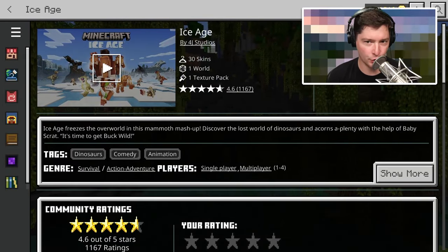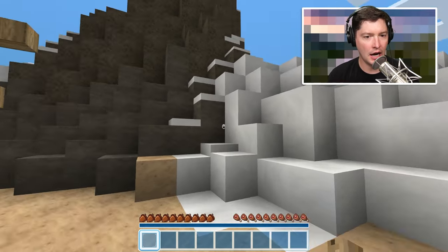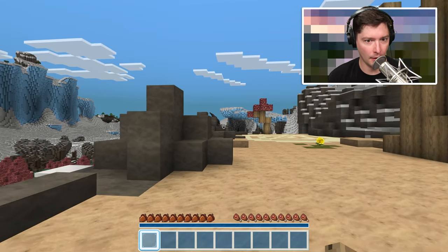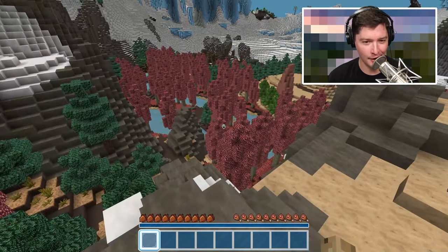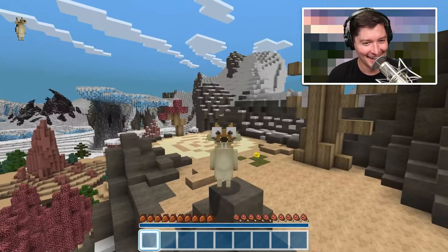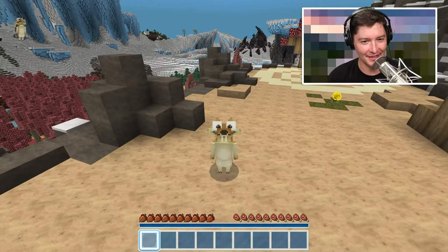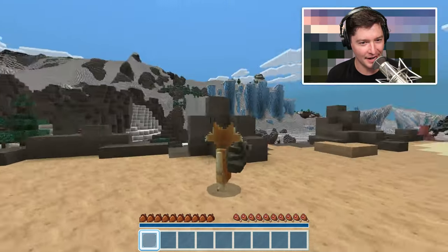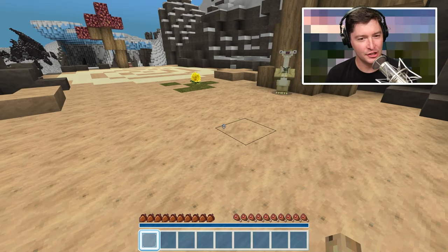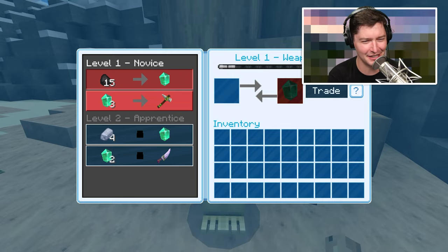Let's go ahead and create this world. This advertises itself as survival action adventure on the marketplace, so I'm really not sure what I'm getting into. Look at me — that is an adorable skin! The feet look really good. Do I have a little acorn? No, it looks like a backpack — I think it's the acorn.